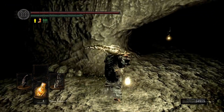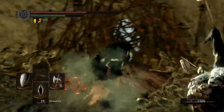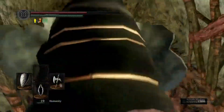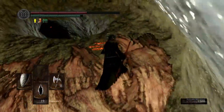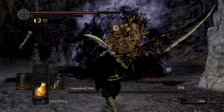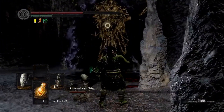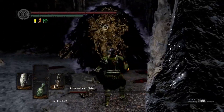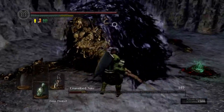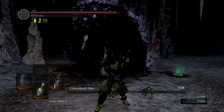We ended up taking Patches' weapon but never used it during the run. Here we're getting all the way to Nito. The run there is pretty long and annoying but his boss fight really isn't that bad. We armor up and sort of just face-tanked most of his attacks. He ends up killing most of his own skeletons for you surprisingly. Our Crystal Halberd actually broke during this fight so we killed him using his own weapon, which was pretty funny. Last Lord Soul down.